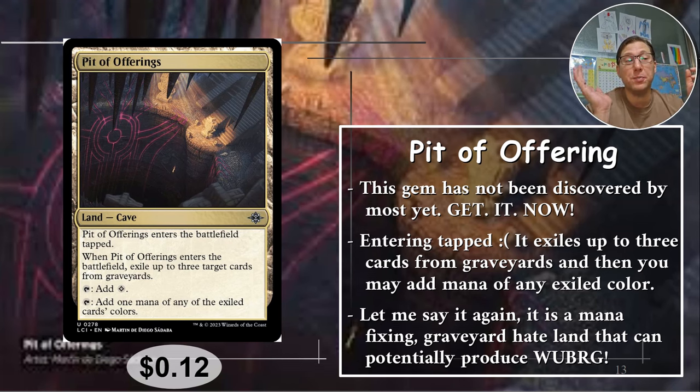I just ordered a bunch of them because they're 12 cents. This is a graveyard hate, mana-fixing land that can potentially make any color of mana. You need mana for your deck? Exile something from your own graveyard and you're set. Or if someone shares a color with you, exile theirs instead — even better. Got a recursion player causing trouble? Exile their stuff. You can exile any kind of card — it doesn't care what type, just that it's a card. You could even exile three lands and it would only tap for colorless, but it's still an option. Graveyard hate mana-fixing land, 12 cents only.